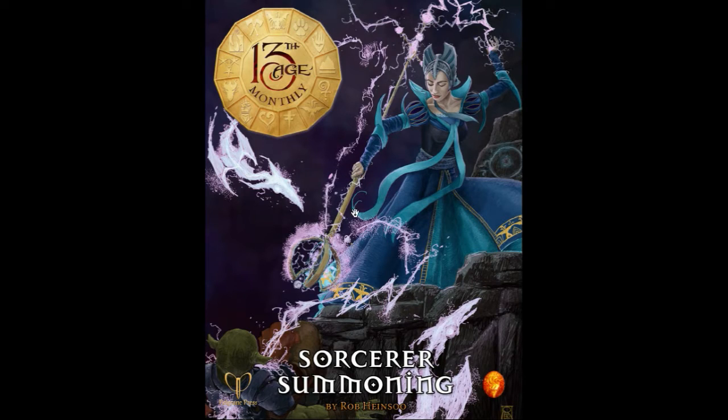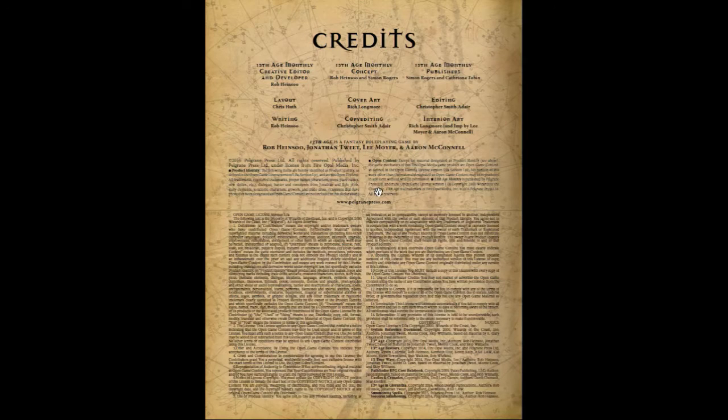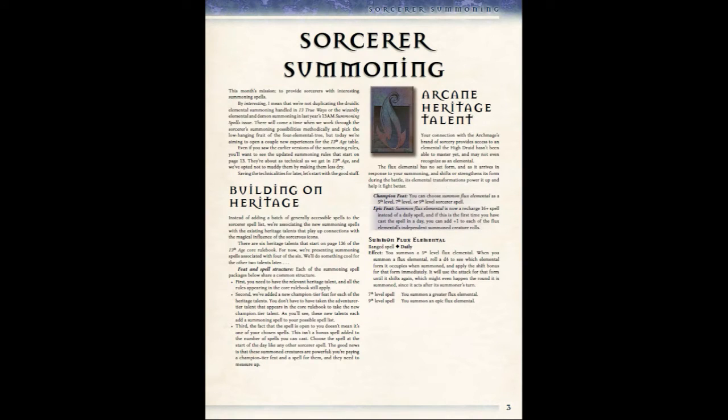Alright, so Sorcerer's Summoning — you can see here a Sorcerer on the cover art summoning Lightning Drakes. That is something you're going to be able to summon if you play a Sorcerer in 13th Age. The PDF is of exquisite quality, like the other books and PDFs they've published. It's not just a bunch of information thrown together; these things are methodically planned out, and it's official canon added to 13th Age on a monthly basis.